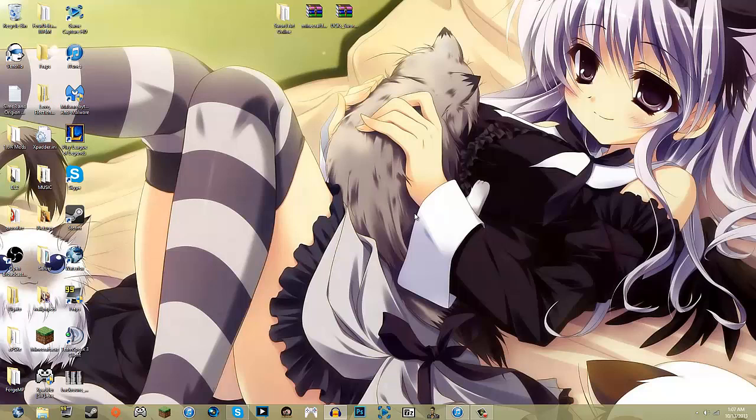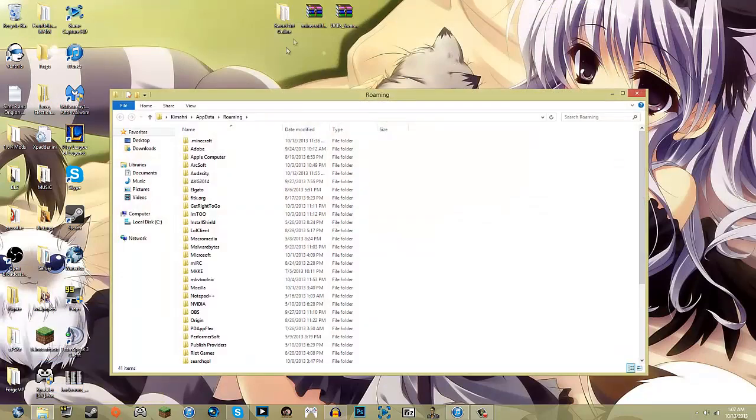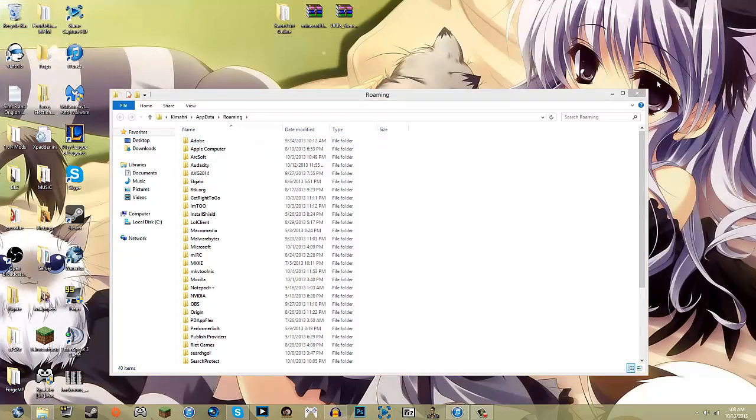First thing I'm going to be doing is how to install the mod. First thing you've got to do, you're going to go to %appdata% by holding down the Windows key and pressing R, then typing in %appdata%. You're going to take your .minecraft and you're just going to delete it. Now you have a clean install.